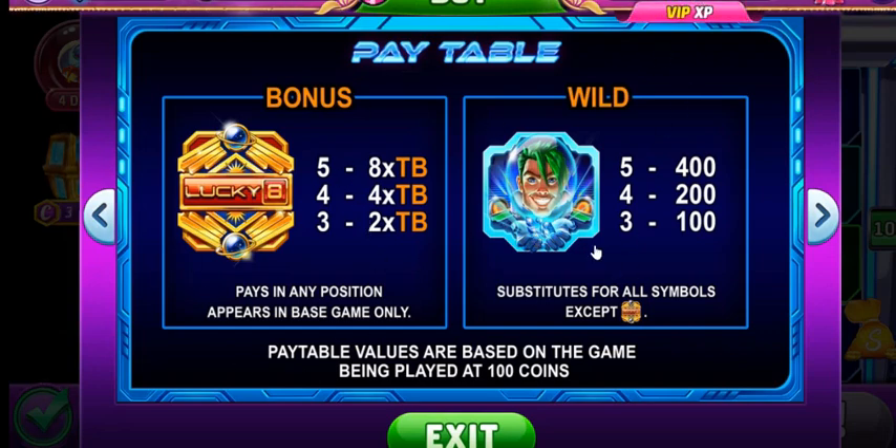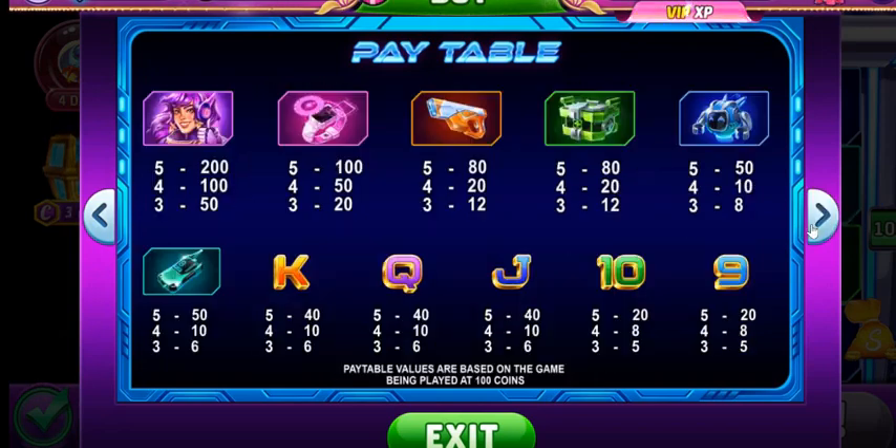The space dude is the wild — he's the one you want all over the place. The game is a 100-line game, so the pay table values are based on the game being played at 100 coins. The five symbols you want to appear under the word SPACE — the higher paying symbols up through the robot, all the way to the top with the purple lady, and the phone or walkie-talkie being the lowest.